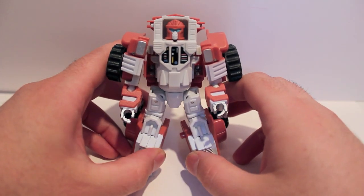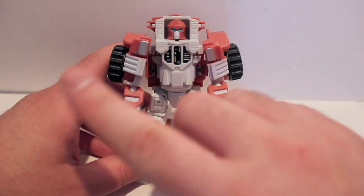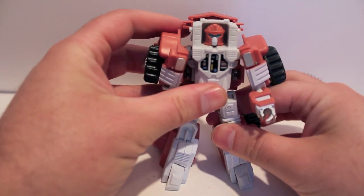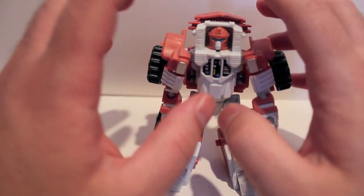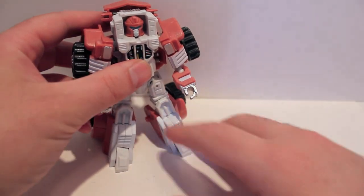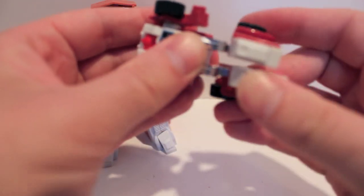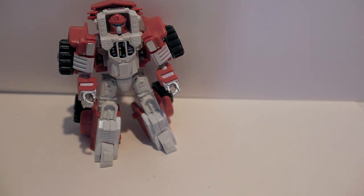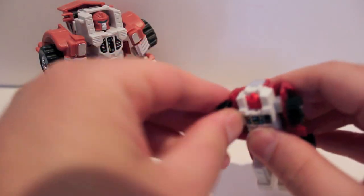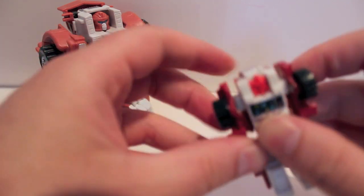Here we have Veer in his robot mode. As you can see he does look very similar but there is some remolding compared to Cogs. Let's do the Swerve comparison first. Transforming G1 Swerve real quick — one of his legs is really tight, didn't want to break it. This whole side of him is very tight.